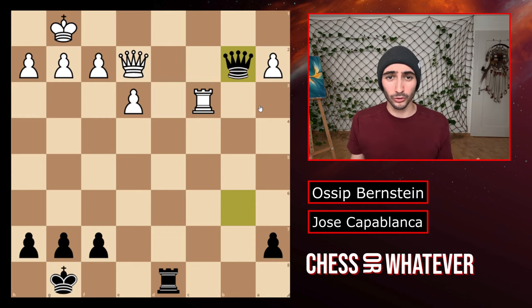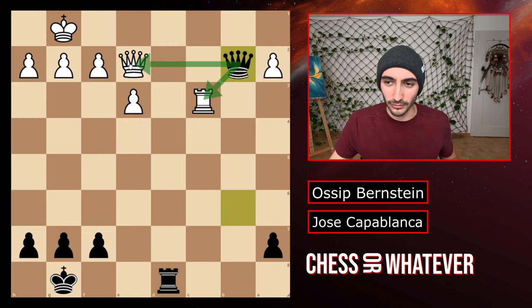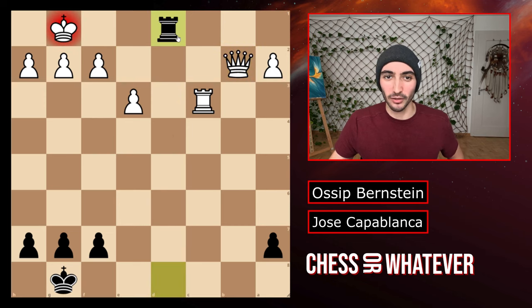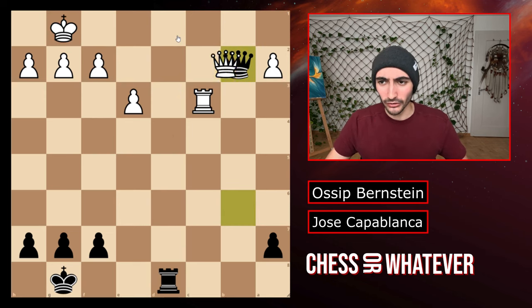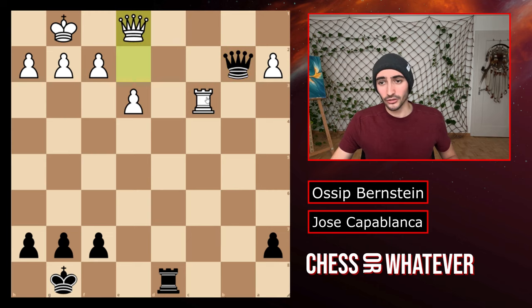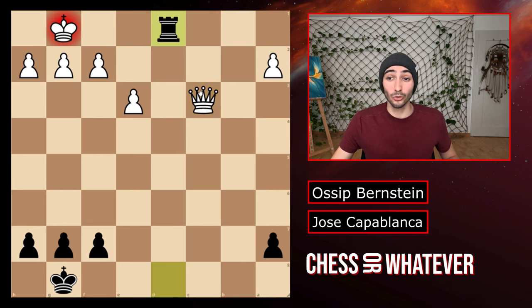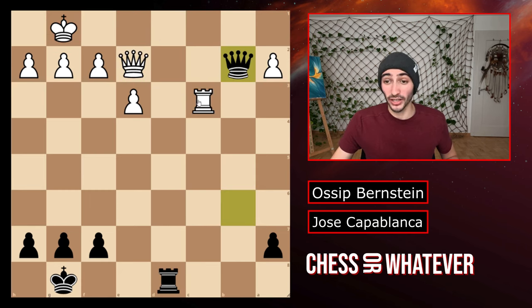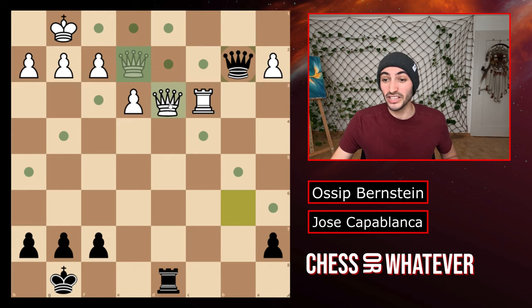Now why on earth would white resign? First of all the queen attacks the rook and the queen. Now first thought is of course just take the queen, but then there's rook to d1 checkmate — it's over. What if you don't take the queen? Well if you move the queen away trying to protect the rook, black just still takes the rook. And if you take back then there's this mate too which is just the same mate as before.